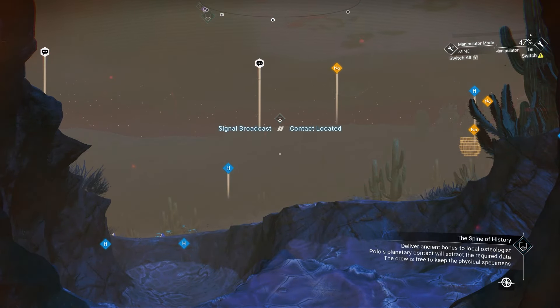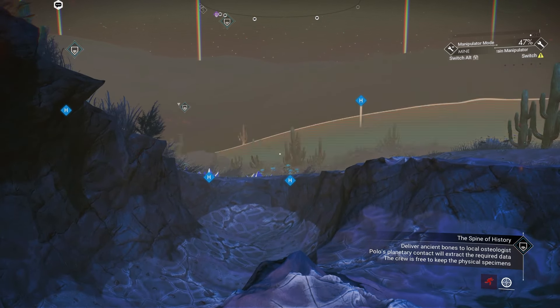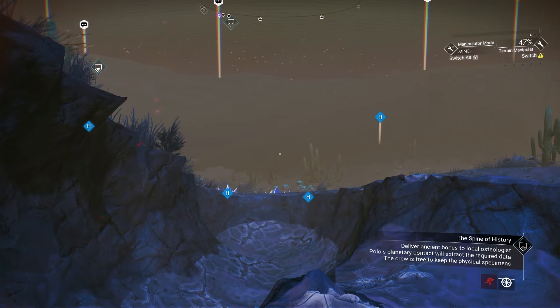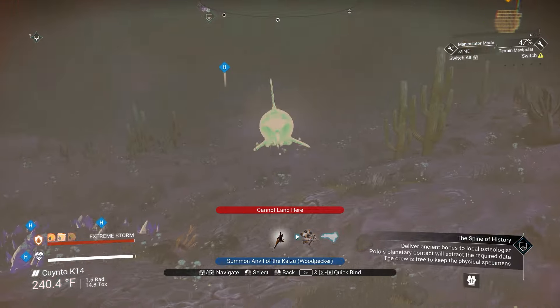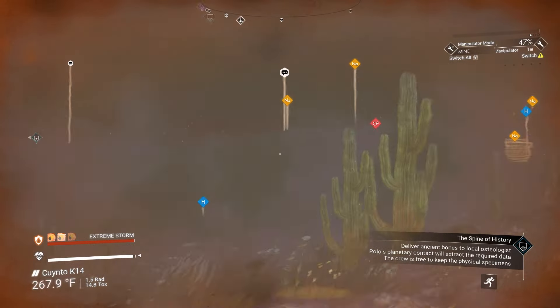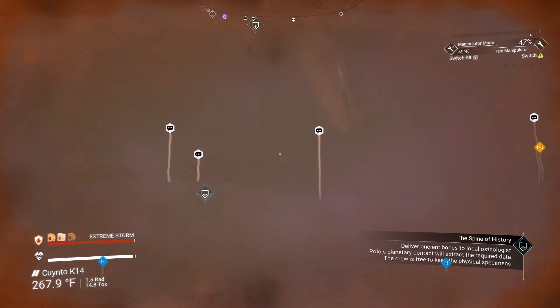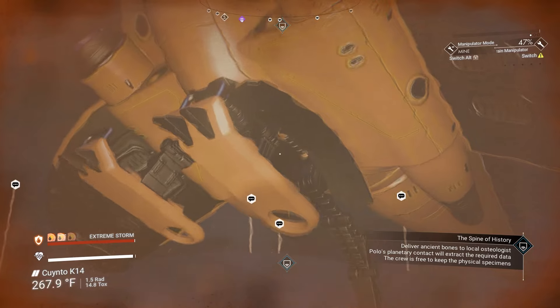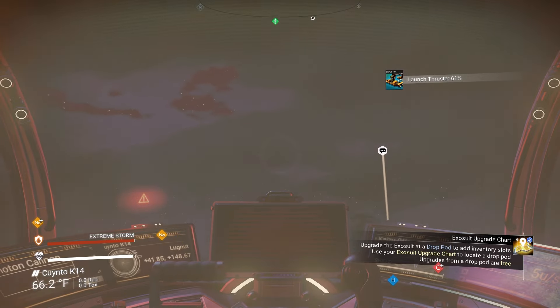Let's go ahead and scan and figure out where this guy is. He's over there. We'll ship in real quick, and then we'll just fly over there to pull that contact. Right now we're in a firestorm, because it went from extreme cold nights to a firestorm at night.